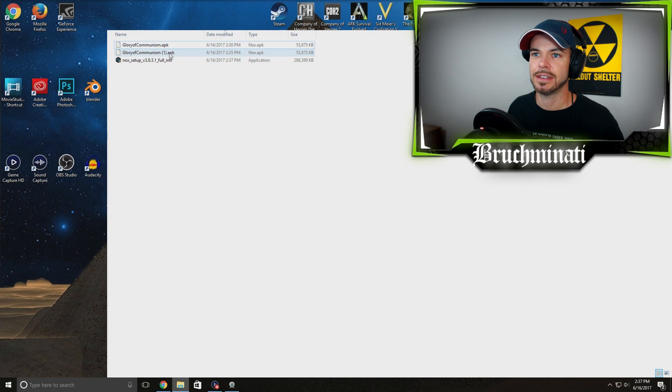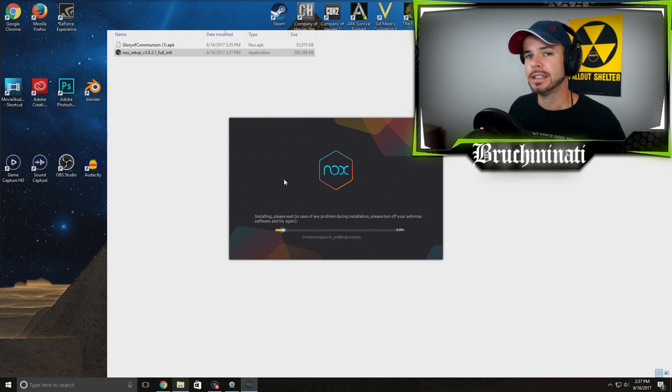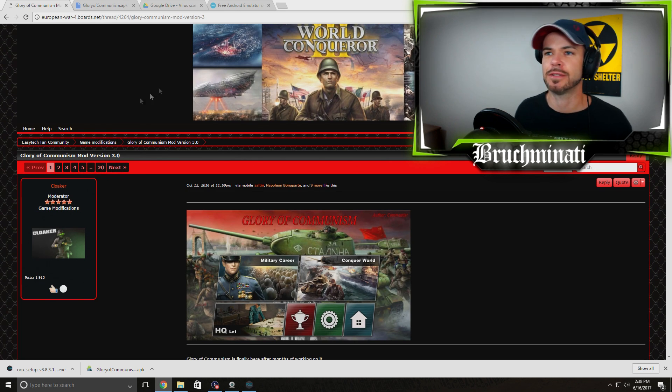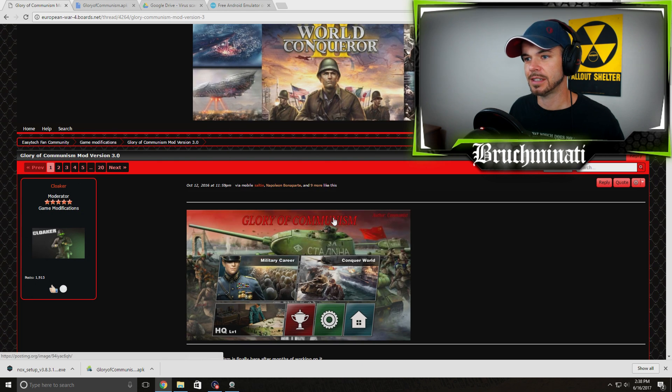We've got it downloaded. I've already done the Glory of Communism mod once, so let's click on it. There — now it's nice and neat. Let's go ahead and run Knox. I'm not editing this out because I had to read through all 20 pages. If any of you other guys use other Android emulators that are really badass, feel free to mention them in the comments. I didn't know anything about them — I picked this one because it was on the message board and it worked for me. If you feel safer using a different one, go for it.